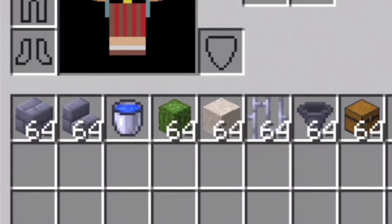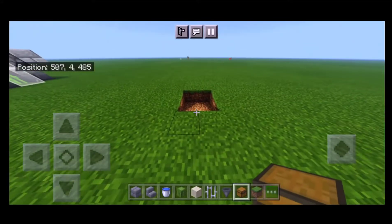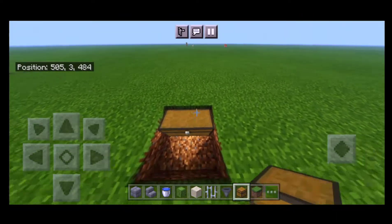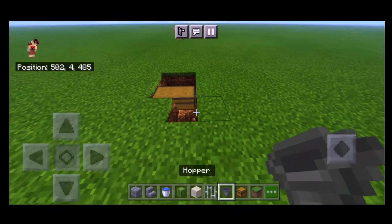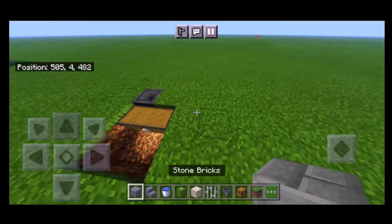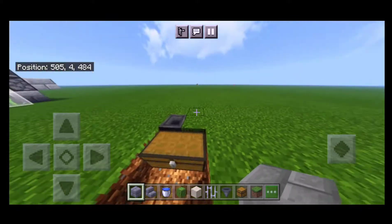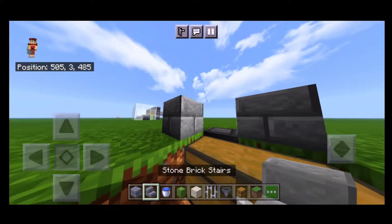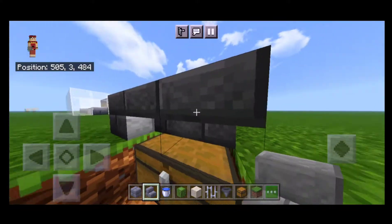Let's see how many resources you need. First of all, you have to dig four blocks and put two chests in two blocks. You have to put one block before the chest and connect to the hopper. Then you have to put stairs on this chest, and make sure the stairs are opposite.